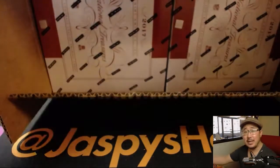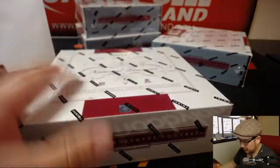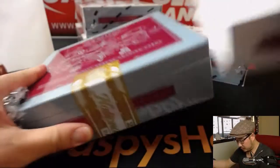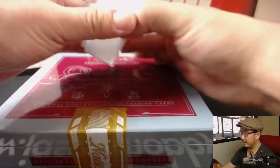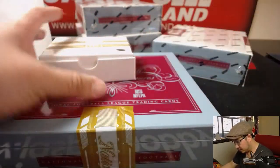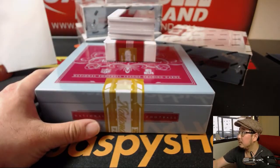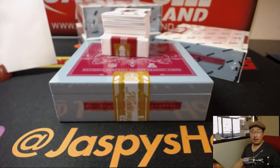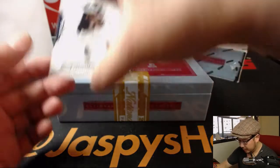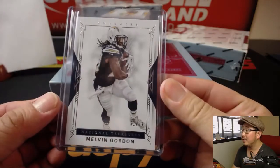Want to do more NT football tonight? JaspiesHobbyland.com. Good luck, everyone. Kind of a fatter box. Let's see what we got here. Is that a dual autograph on the bottom? I thought I might have seen a dual auto on the bottom. There's Melvin Gordon — 61 out of 99. If there's a dual auto, that's great, because I don't have to randomize it in a random number break. This one goes to number one.